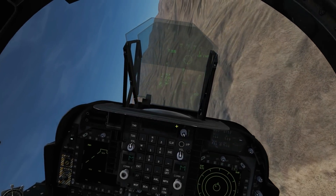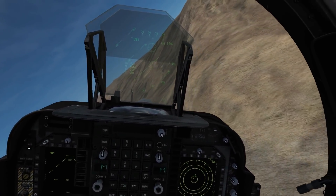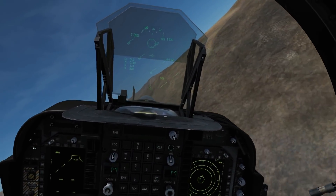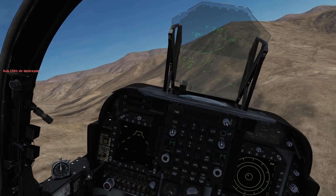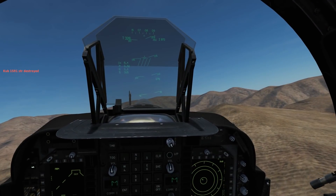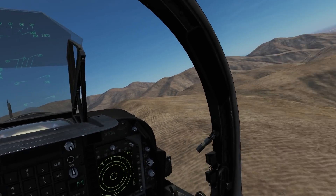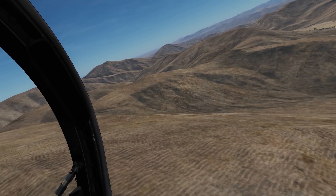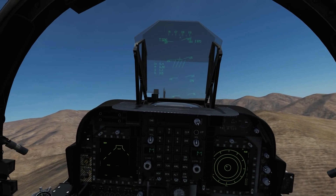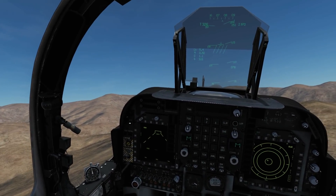We've got him! Target destroyed. We're going to deselect our Sidearms. That's pretty much how I'd recommend doing an attack with a Sidearm — whether or not you know exactly where the target is, you pretty much need to do that kind of low attack anyway, because the missiles you'll be fighting against will almost certainly have a longer range than your Sidearm. I hope that helps, and I'll see you later.